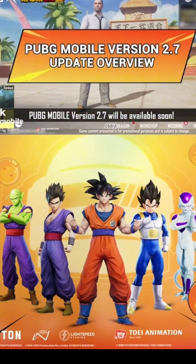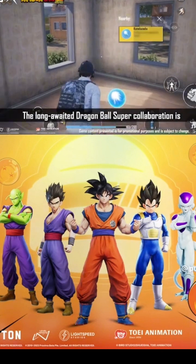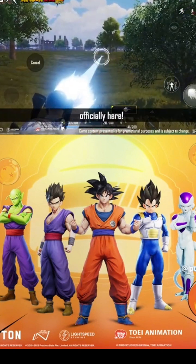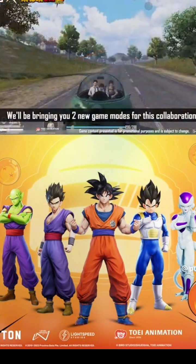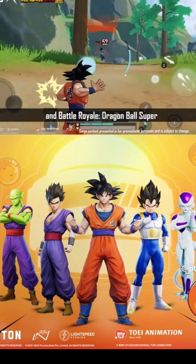PUBG Mobile version 2.7 will be available soon. Let's take a look at all the new content. The long-awaited Dragon Ball Super collaboration is officially here. We'll be bringing you two new game modes for this collaboration: Dragon Ball Super themed mode and Battle Royale Dragon Ball Super.